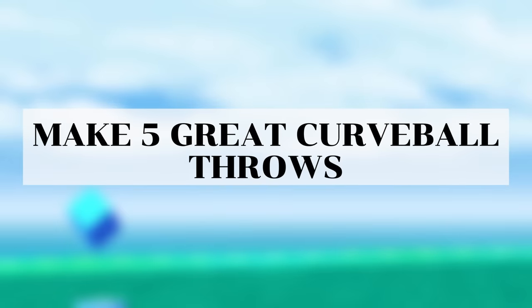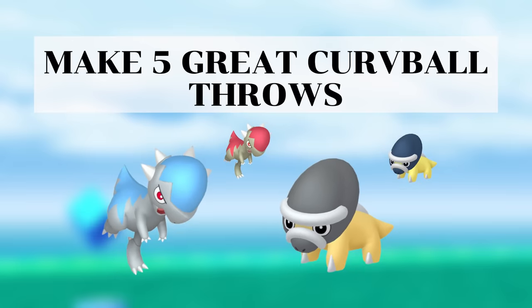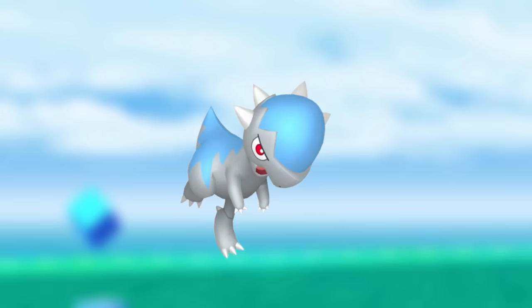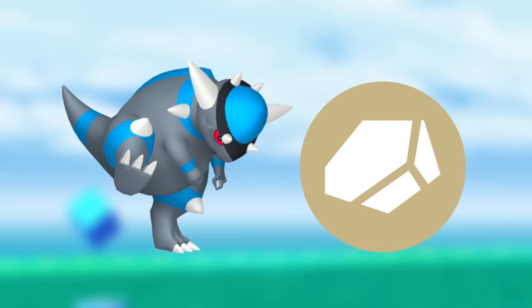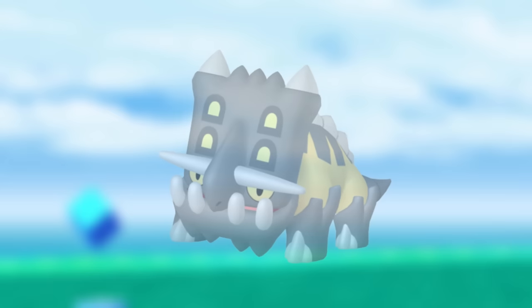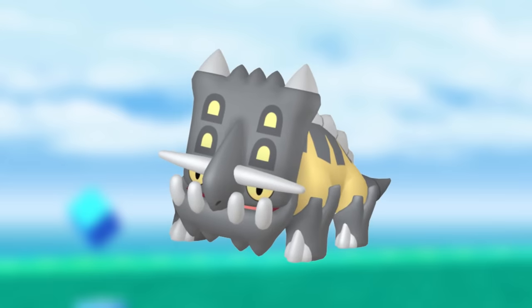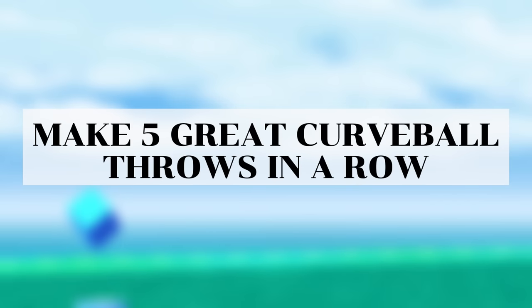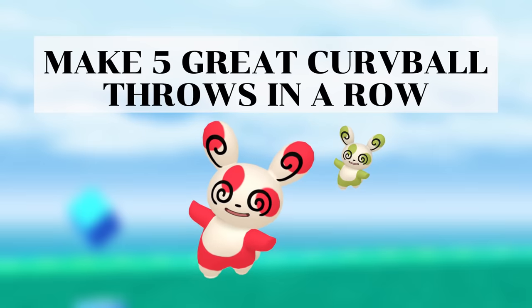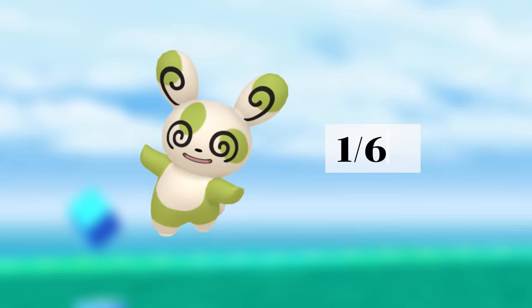Make five great curveball throws is worth doing because both possible encounters, Shieldon or Cranidos, are strong Pokemon. Cranidos' evolution Rampardos is one of the best rock type attackers and the best in terms of DPS in its shadow form. Shieldon's evolution Bastiodon is one of the best Pokemon in the Great League being ranked 13. There is also a task requiring five great curveball throws in a row, which can be tricky, but it rewards Spinda which is exclusive to Field Research and has a boosted shiny rate of 1 in 64.